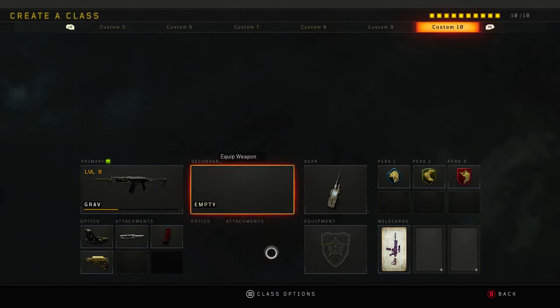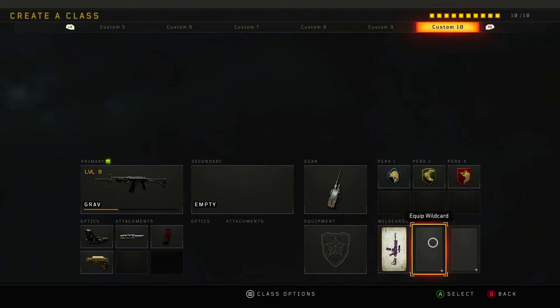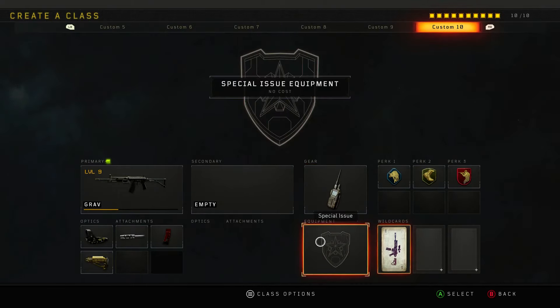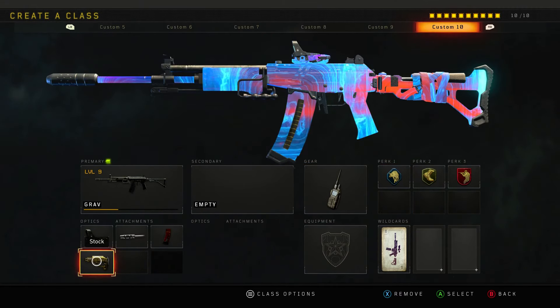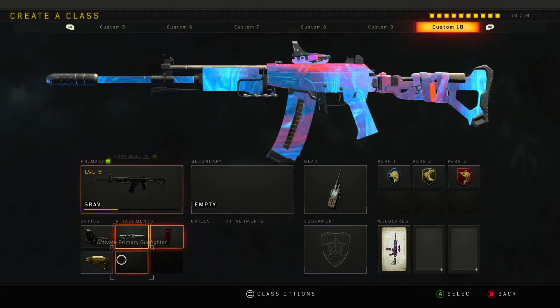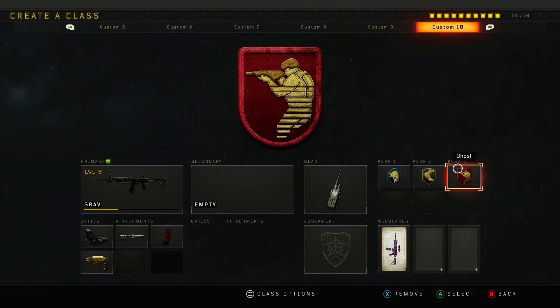Here's the class: Grav obviously with red dot, long barrel, extended mags, and stock. No secondary. We got the Comm Sec Device — you can get those kill streaks faster because it's super broken in this game. Then we got Primary Gunfighter. The stock doesn't really do too much, so you can swap it for Stock 2 if you want. Then we got Scavenger, Lightweight, Ghost for the perks.